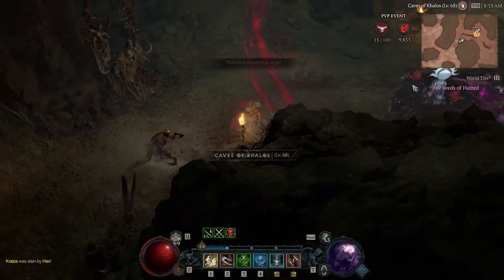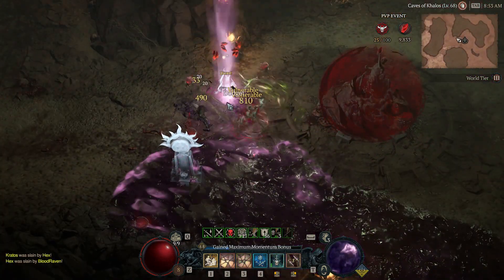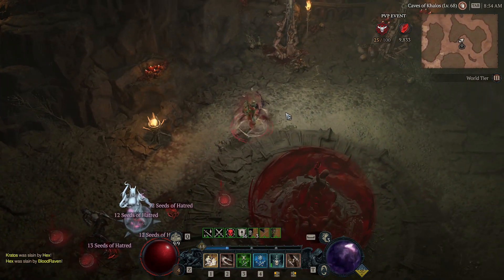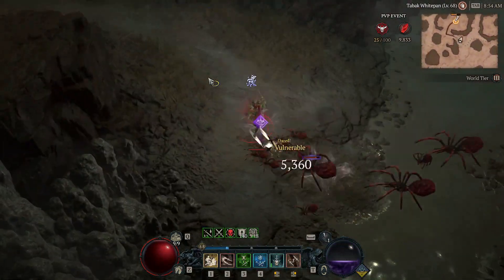I wanna point out here with this Necromancer — that Necromancer just killed that level 78 Rogue, and I just killed that Necromancer. It just goes to show again how different the kinds of Rogue builds are from mine compared to your standard poison, shadow, or otherwise.